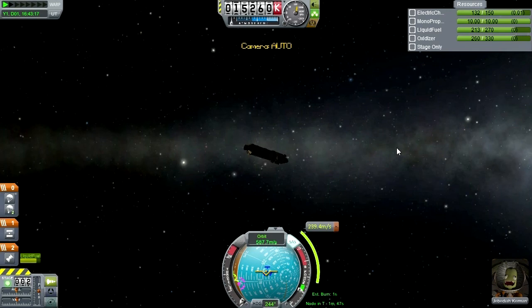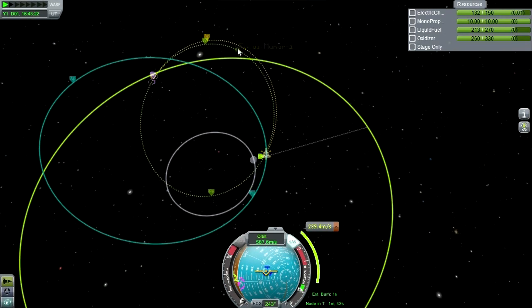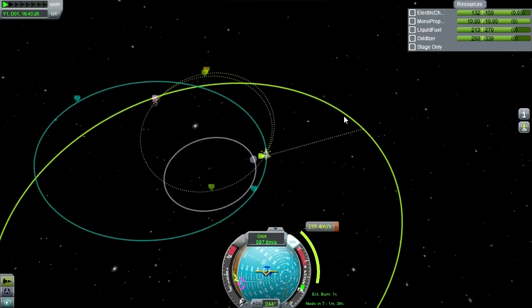Here we're going to make a rather drastic course correction. We're going from this orbit to this orbit, which is sort of weird, but that's what we're doing. It's nice not to be so tightly bound to Kerbin's gravity, so we can do crazy stuff like this.